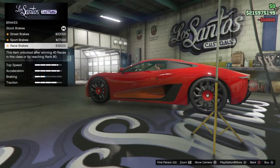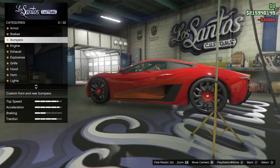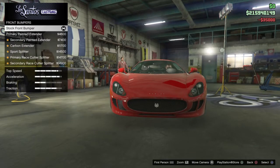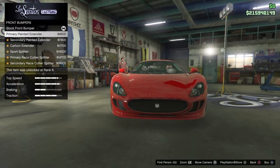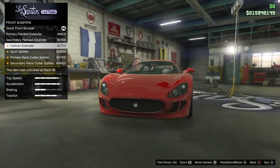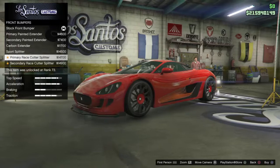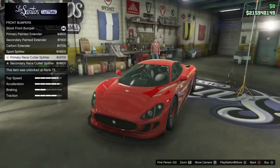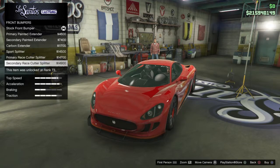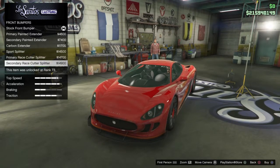Brakes is $35,000. For bumpers, we got front bumper and rear diffuser. We got stock, primary, secondary — which is a little strip down there — carbon, sport splitter, primary, race cutter, splitter and secondary. It's pretty much putting this with this and this together. The most expensive is $14,900.